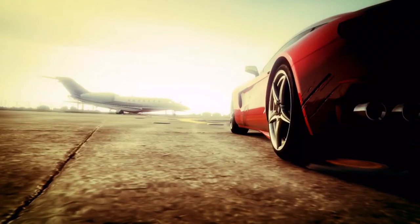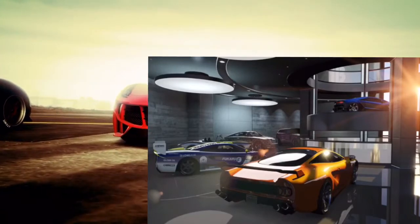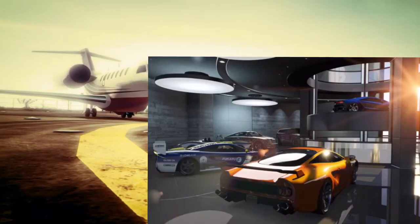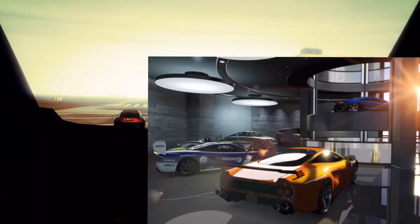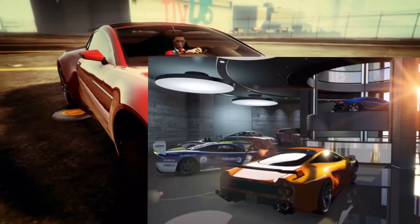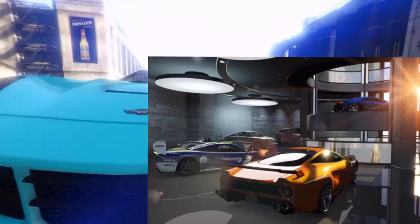Rockstar also announced a new vehicle warehouse, and here's a screenshot of it. The car in orange looks like a brand new supercar coming in the DLC, and there's also a blue car at the top which looks more like a sport car — though I might be wrong. Let me know your opinion in the comments below.